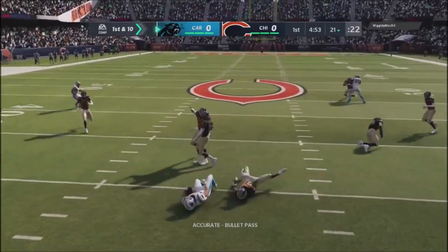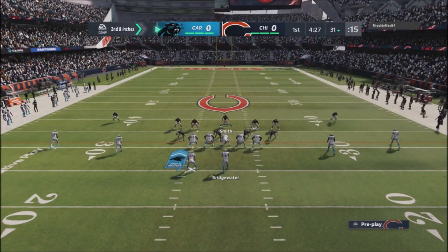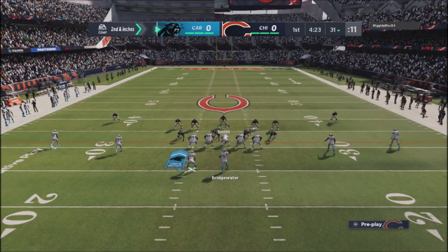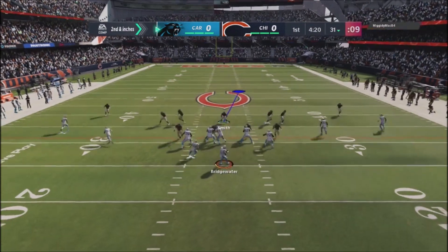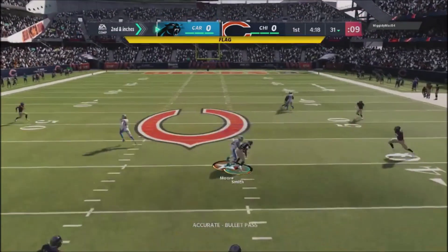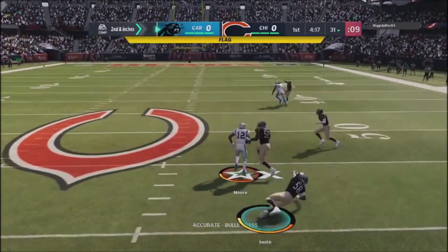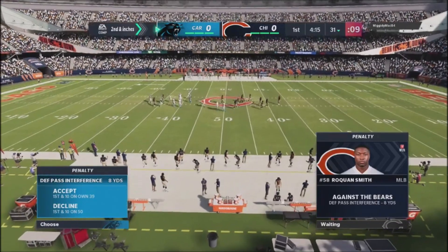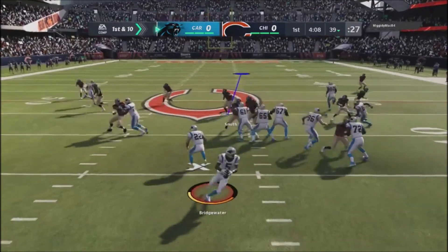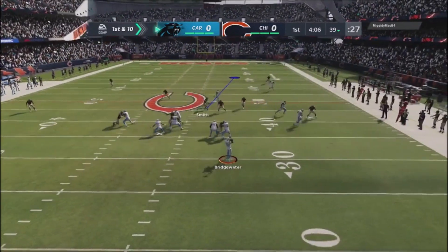One of the challenges with this game is that user ability is not the same as it used to be. Before, you used to get a lot of animations that would actually go ahead and catch balls. Look at this animation right here — I'm in position where they're going to tackle, he throws the ball right at me, and I actually got a pass interference penalty. I haven't seen that in years.